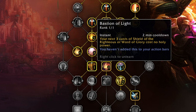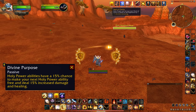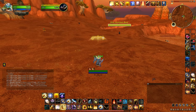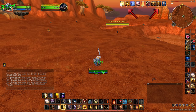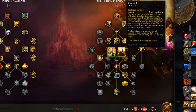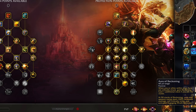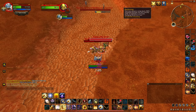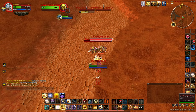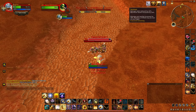Then we have Bastion of Light, which makes your next holy power spender cost no holy power. The issue is that if you have Divine Purpose currently active, a single holy power spender will consume both Divine Purpose and Bastion of Light at the same time, wasting one of them. We also have a bug with Sentinel and the PvP talent Reckoning, both of which give you a modified version of Avenging Wrath. If you consume the Reckoning proc that gives you 6 seconds of Sentinel, it will replace your original 20-second duration Sentinel instead of adding to the duration.